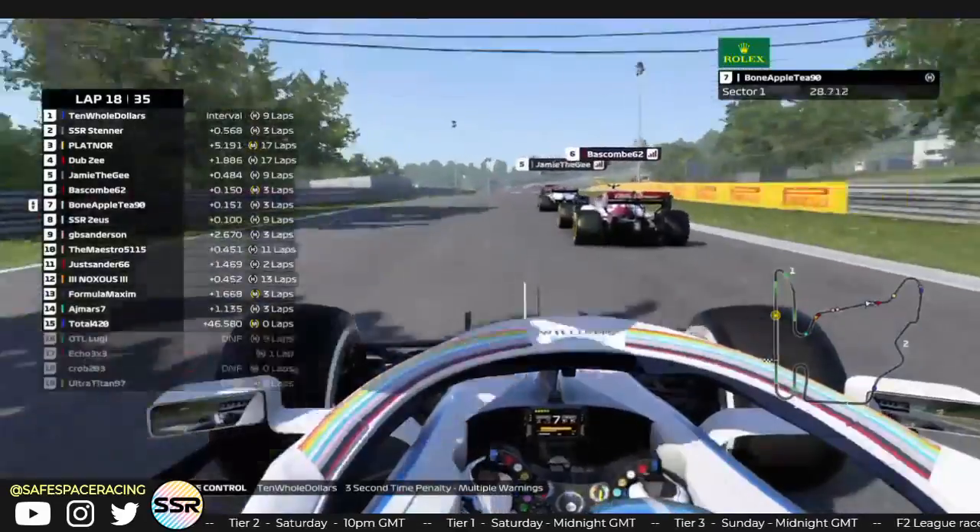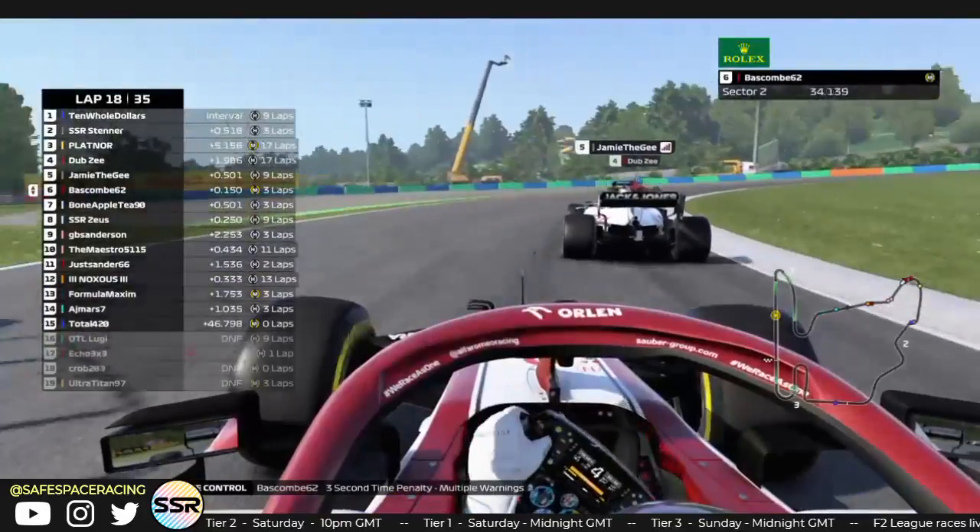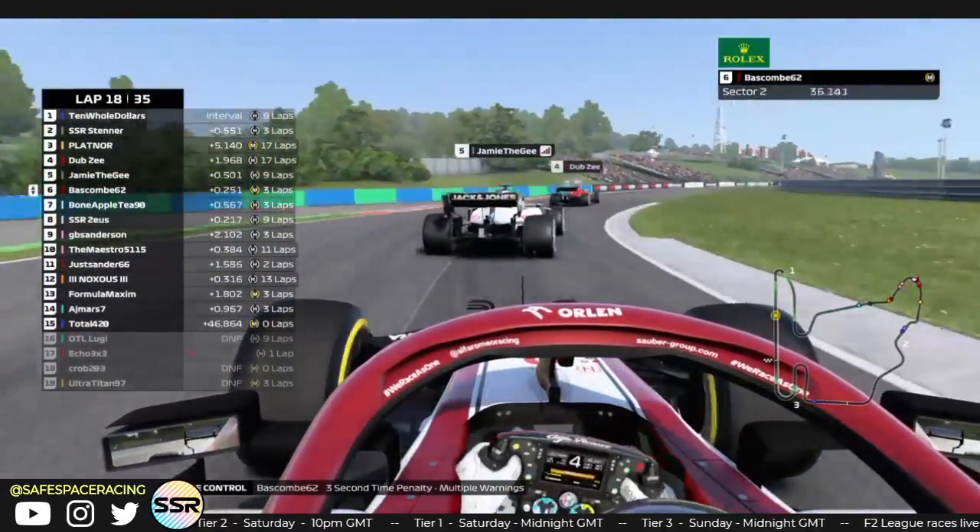Somebody else spun — seems like Maximum has spun there. Unfortunate to see, not losing too much time. Jamie and Dubsy and Bascom — this is tight. Out on the grass a little bit. Hopefully these boys can keep it clean. Jamie's going to squeeze the Alfa Romeo drivers. Bone Apple T is making a little look down the inside, but these guys once again going side by side — all going to single-file before turn 6. Good to see. We've seen today what happens when you try to fit two cars into turn 6.